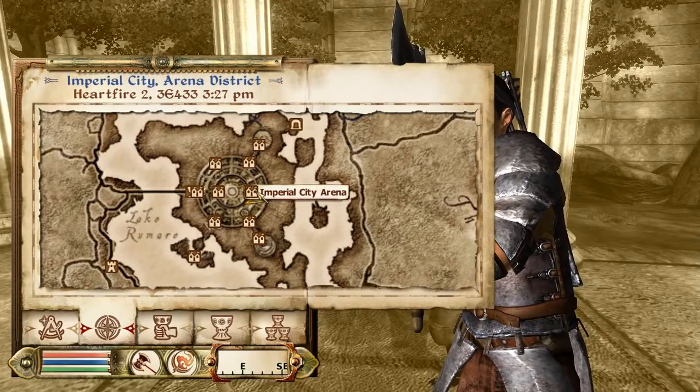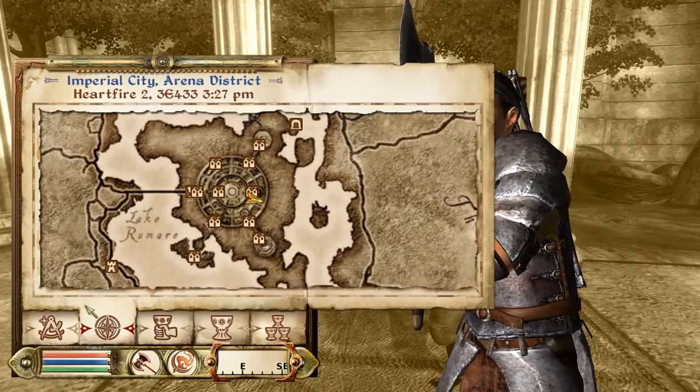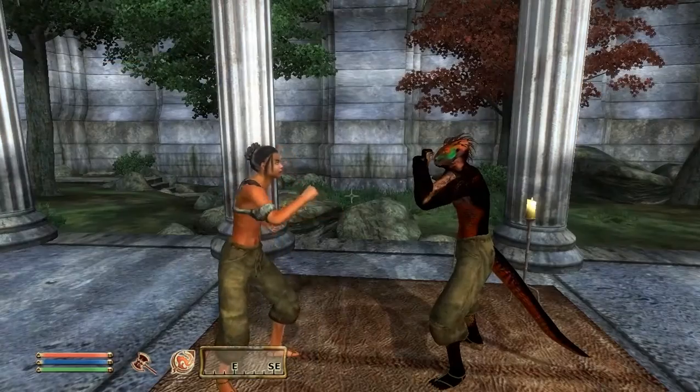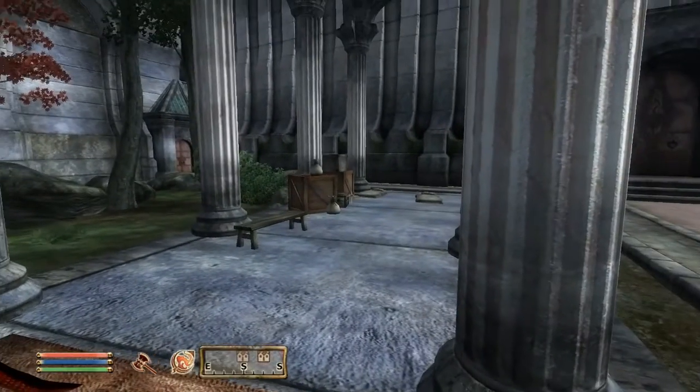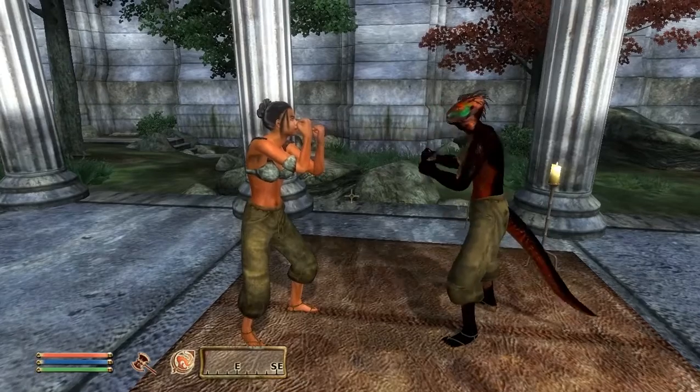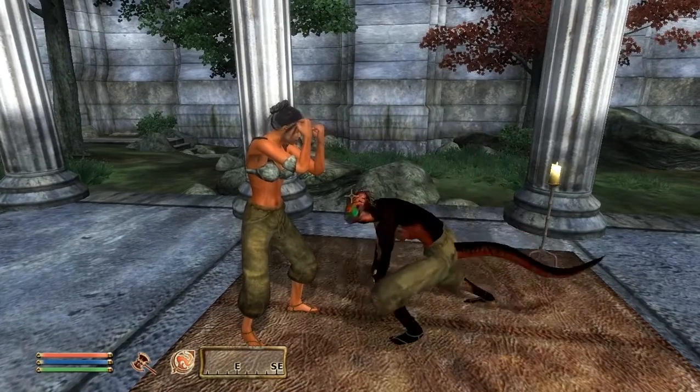The first pair we're going to find today are the Bands of Quang Lao, located in the Imperial City Arena. Fast travel there and you should spawn at this part of the map, turn right and you will find these two training. The gauntlets are located within this chest, and there are two ways to obtain them: by lockpicking and by pickpocketing. We'll show you both.